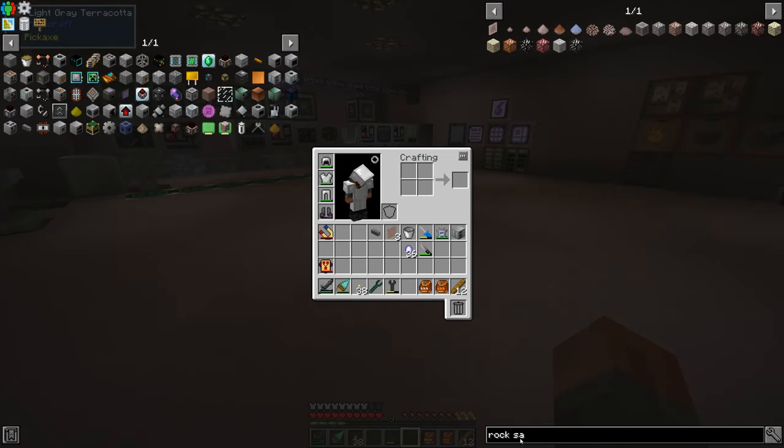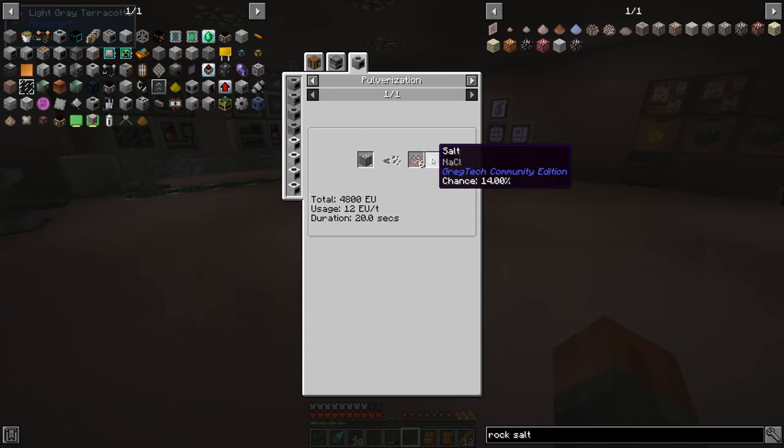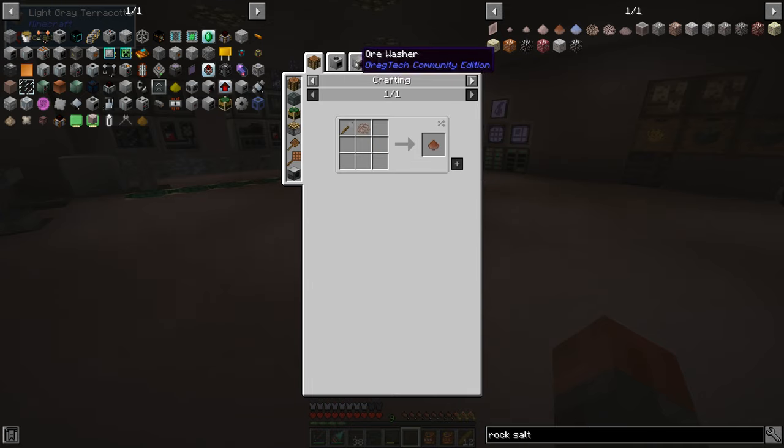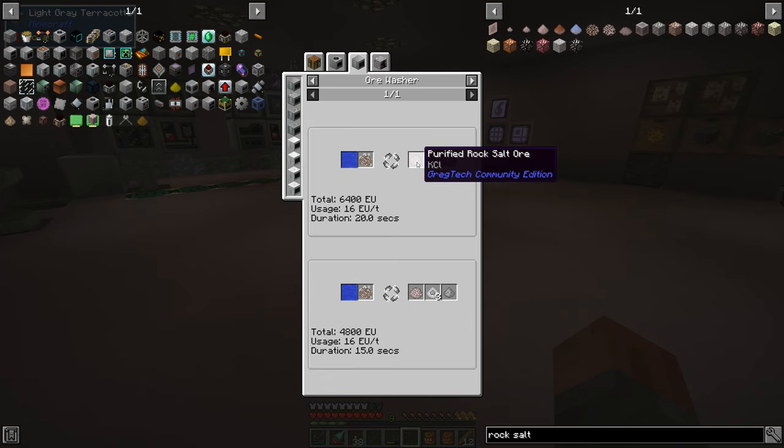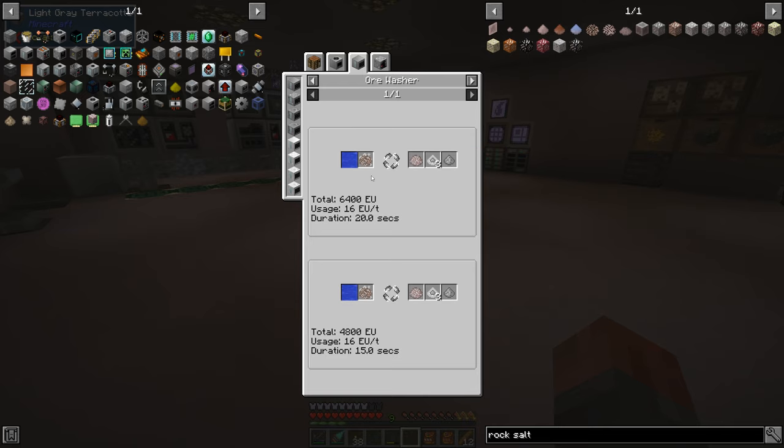Just to give you an idea of what the rock salt ore does — we're going to go with a more extensive processing system than we previously had. If we put it into a pulverizer, i.e. an advanced macerator, sometimes we'll get salt, sometimes stone dust, and all of the time we'll get six crushed rock salt ore. What we haven't really done before is ore washing. If we wash that ore, we go from crushed rock salt ore into purified, and we'll also get three tiny piles of salt. Every two ores processed, we'll get two piles of salt — for a full stack that'll be 128 salt.